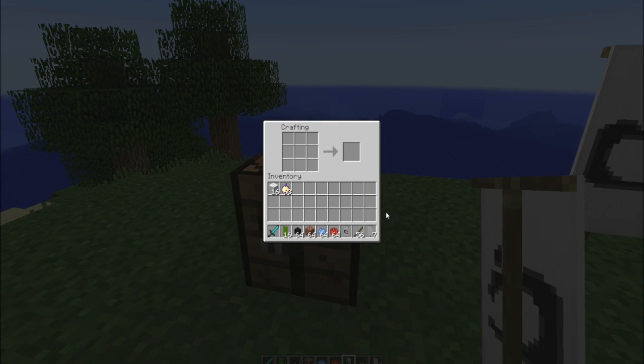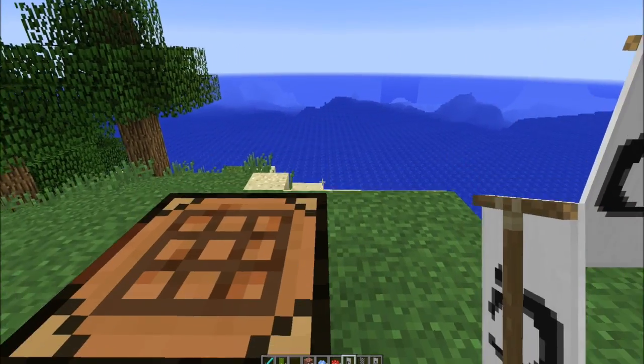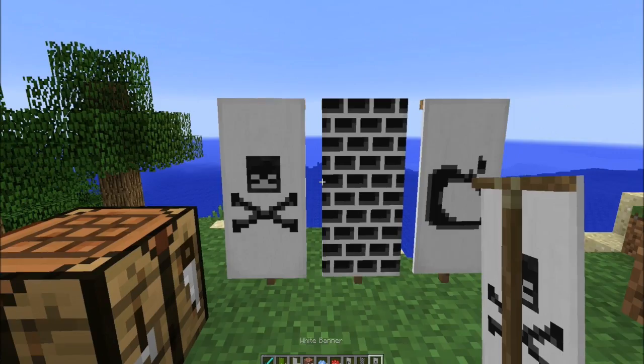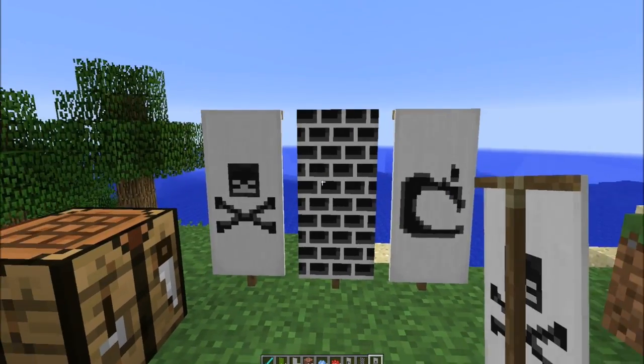Of course, there's a bunch of others, so I'll just do a little example right now. You can put a Wither Skull, and of course there is also a Creeper. I don't have a Creeper Skull, but you could also use Creeper Skulls. Yeah, so you've got Brick, and then you've got the Wither Skull. There's a few others as well, but that's just an example of some patterns.